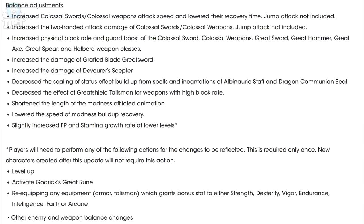Increase to colossal swords and colossal weapons attack speed and load recovery time — jump attacks not included. Increase the two-handed attack damage of colossal swords and colossal weapons — jump attacks not included. Increase physical block rate and guard boost of the colossal sword, colossal weapons, great swords, great hammer, great axe, great spear, and halberd weapon classes. Increase the damage of the Grafted Blade Greatsword and the Devourer's Scepter. Decrease the scaling of status effect build-up from spells and incantations, the Albinauric Staff, and the Dragon Communion Seal. Decrease the effect of the Great Shield Talisman for weapons with high block rate. Shorten the length of the madness-afflicted animation, lower the speed of madness build-up recovery, and slightly increase focus points and stamina growth at lower levels.